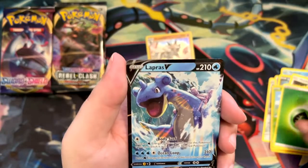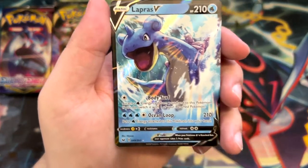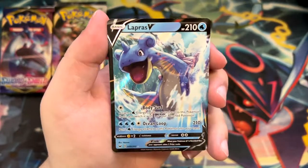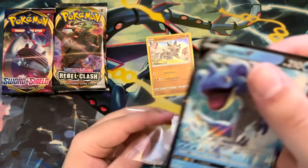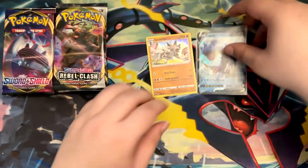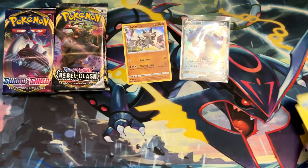Energy. And yo — Lapras! Look at that artwork. I haven't seen this before. This looks sick. That's a nice Lapras V. I'll have to check who drew that in editing. I suppose that was cool — we've pulled an alt art, but it didn't stop there.